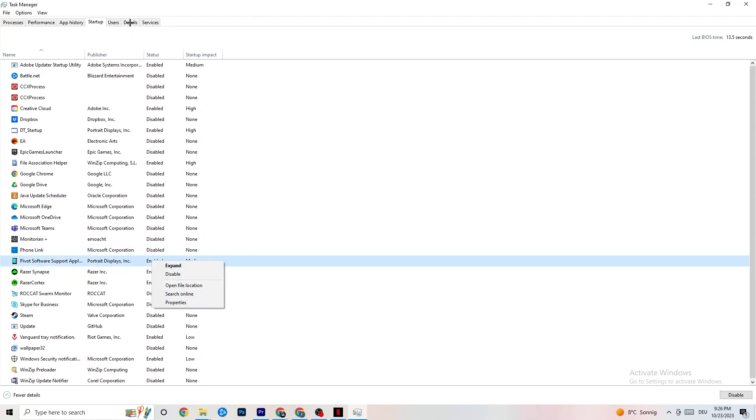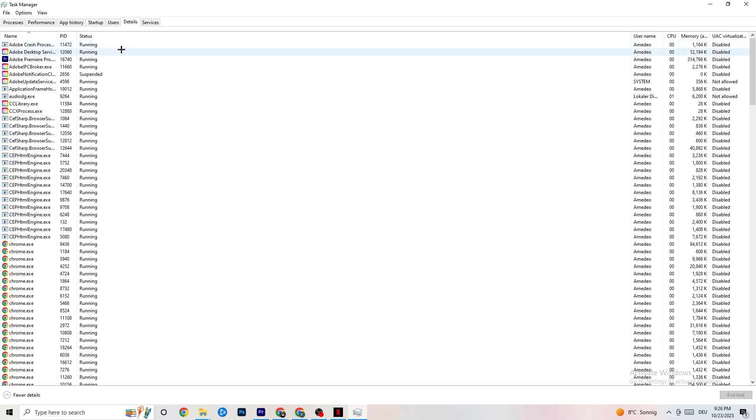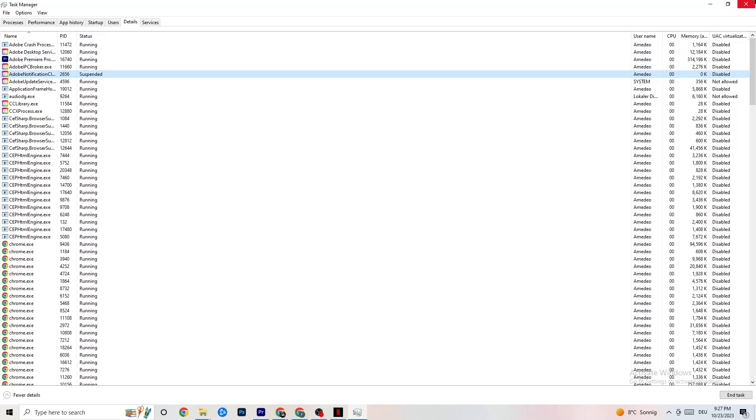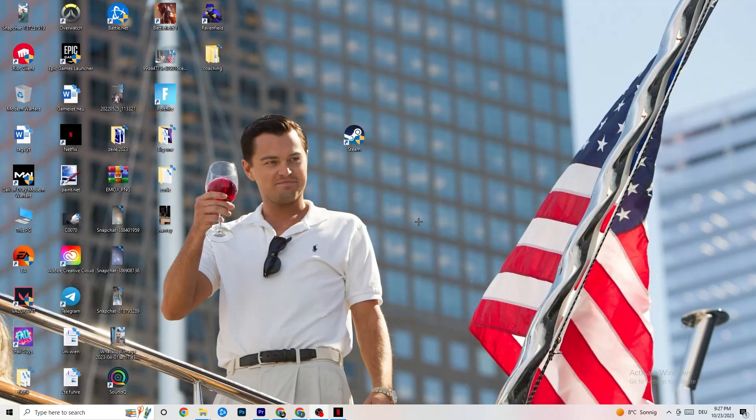Go to the Details tab in Task Manager. With your game running, find the game's process, right-click it, and go to Set Priority. You can choose Higher or Real Time — try both and see which works better. This sets a performance priority for the game on your PC so more resources are directed to it.